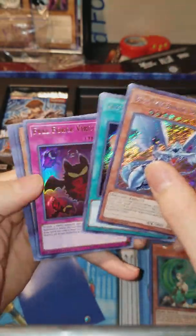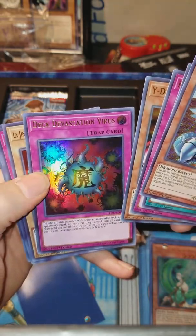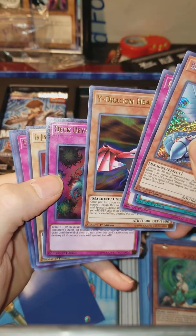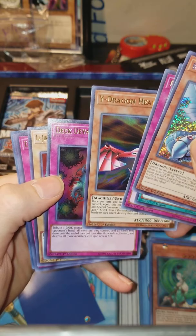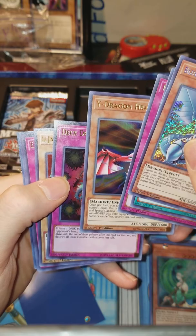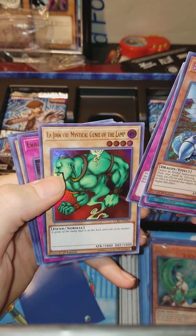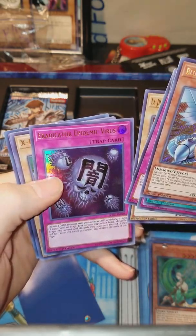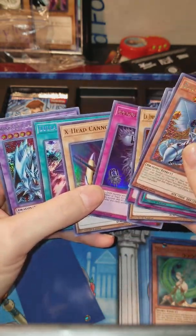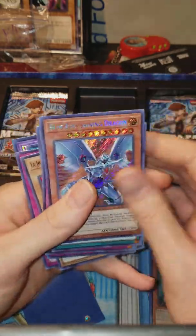Ancient Rules — Secret. Full Force Virus. Wired dragon head. Deck Devastation Virus: tribute a dark monster with 2,000 or more attack, look at your opponent's hand and all cards they control, and all cards they draw until the end of their third turn after this card's activation, and destroy all those with 1,500 or less attack. We got Le Jin. This whole pack was super, secret, and ultra — that was awesome.